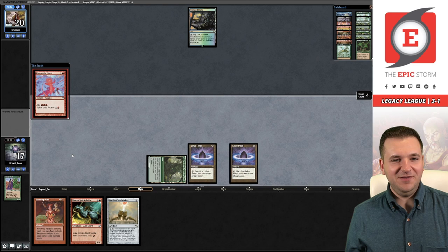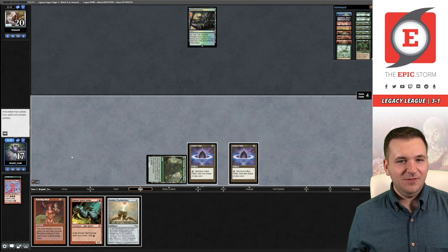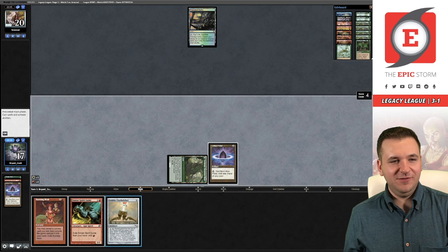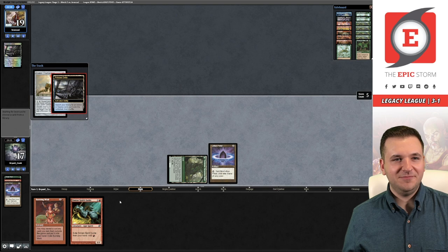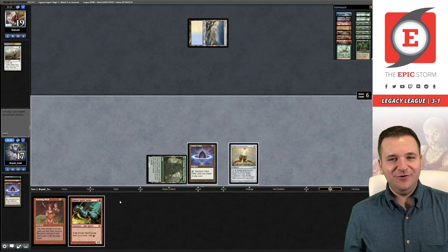That does it — as long as our opponent doesn't have Silence we win. I think that they have it based on this. I'm wondering if I should just play Belcher — because if I cast Belcher here I have a win through Silence or through Armageddon Clock next turn. I have a feeling they actually have the Chant. I'm just going to play Belcher. They're thinking about Chanting me right now. Yep — I've been Chanted! How dare you Brian Kozy, that is the wrong Armageddon Clock.